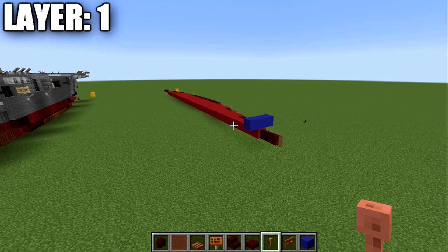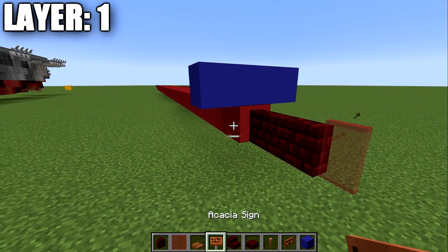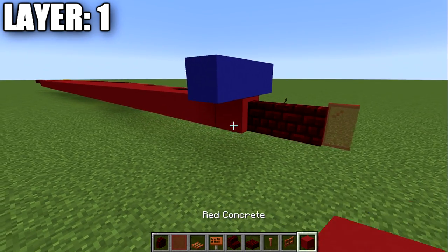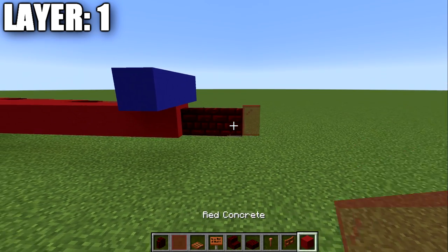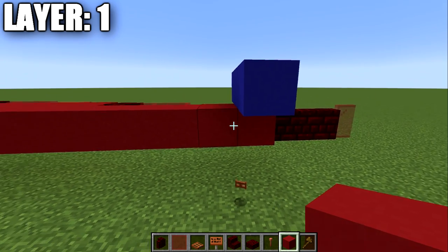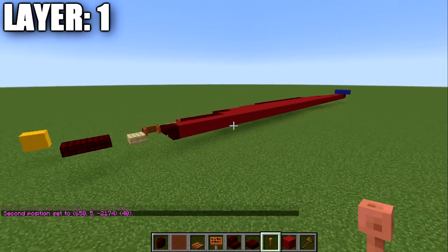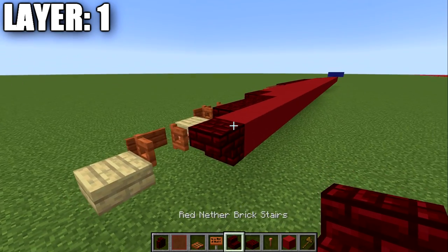If you want to build the ship in the water, make sure you position it correctly. Layer one will sit one block underneath the water surface — the red concrete block is the start of our hull bottom, and the blue concrete represents the water level. Once that's squared away, the first thing we do is place down a red concrete block, then two red nether brick walls forward and a red stained glass pane. Going back from that red concrete block, place a long row of 40 red concrete blocks in total.